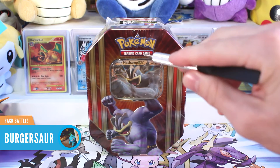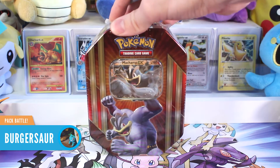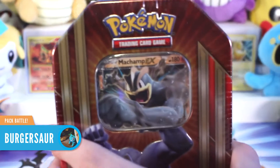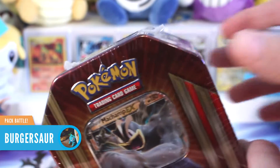So today we are going to be using the Triple Power Machamp EX tin that we picked up a little bit earlier last week. And I think Burgersaur is going to be using the Gyarados tin. I picked Machamp because, you know, I won and also Machamp starts with an M. Yeah, so did Mewtwo and that didn't turn out so well. That's true. So we are going to get the wrapping off this Machamp tin and tear into these packs.